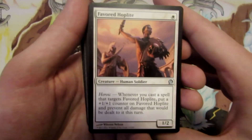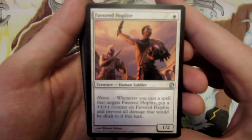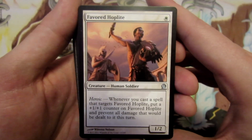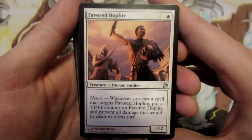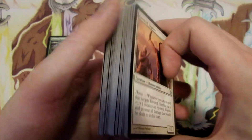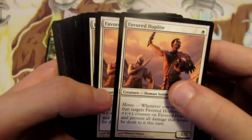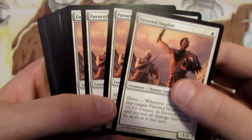With Green White Heroic, we're going to be playing with creatures that have the heroic mechanic and they're going to get bigger based on us casting spells that target our creatures. So whenever we cast a spell that targets a card like Favored Hoplite, for instance, we get to put a plus one plus one counter on him and we prevent all damage that will be dealt to him this turn.